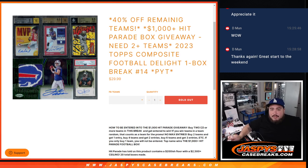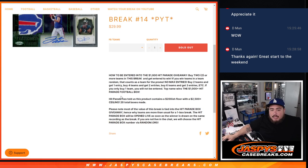Same deal — giving away a $1,000 Hip Parade football box. Those are some of the chasers there. You have to buy two teams to get an entry into that. And as an added bonus, it was 40% off the remaining teams. Just like the basketball, $200-ish floor.